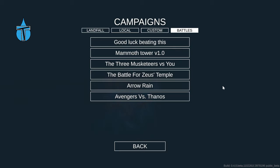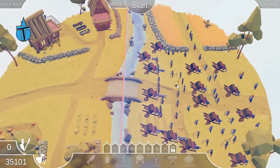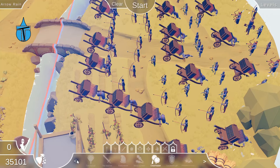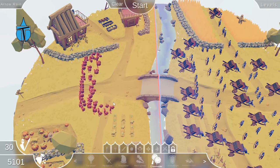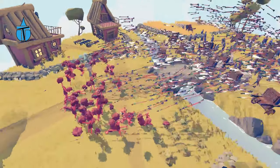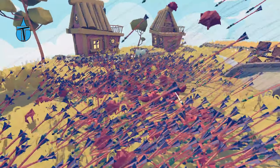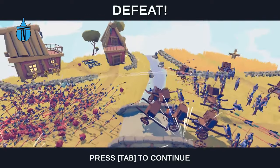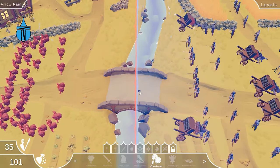Next up is 'Arrow Rain — try to beat my level.' I'm guessing we're going up against arrows — makes sense. Whoa, seriously! How am I supposed to beat this? All I'm allowed to use is specials and cheerleaders. Cheerleaders can't attack, so we're just going to watch them die by a massive barrage of arrows. That is creating serious lag and it is just brutal. That's another one you can't win — I don't like these levels where there's nothing I can do.